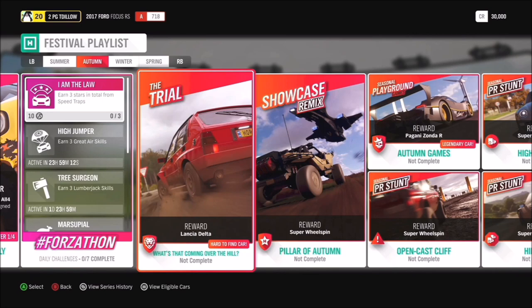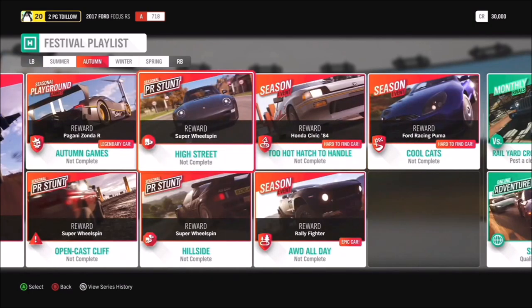You can get yourself the Lancia Delta from the Autumn Trial. We've also got a returning showcase remix - the Pillar of Autumn. For the seasonal Playground Games in Autumn you can get yourself a Bugatti Zonda R. Then the seasonal event Too Hot Hatch to Handle gets you an '84 Honda Civic, and Cool Cats gets you the Ford Racing Puma.